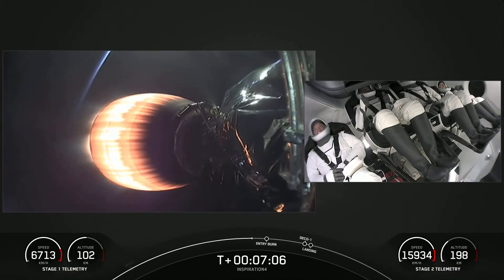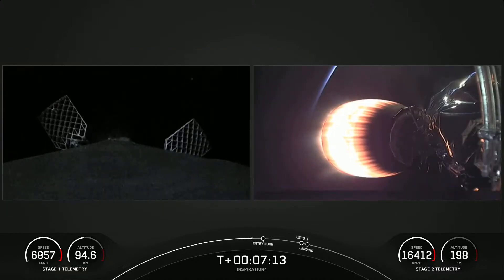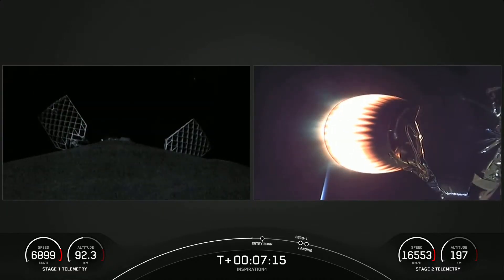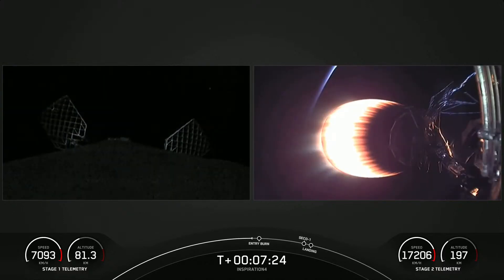There's the crew on the right-hand side of your screen — I think I see some more thumbs up. Dr. Proctor is clearly excited that she's finally in space. This mission will be orbiting Earth for three days at an altitude of 575 kilometers — which is roughly the distance from Los Angeles to the Golden Gate Bridge.